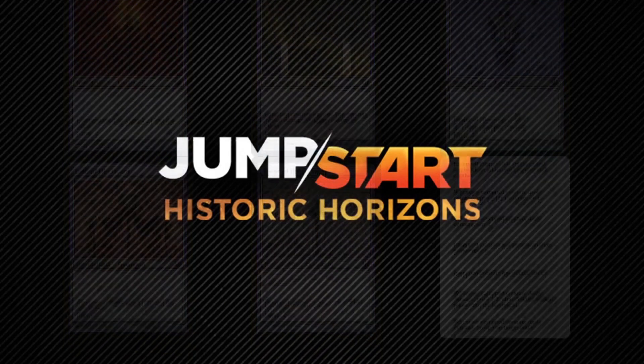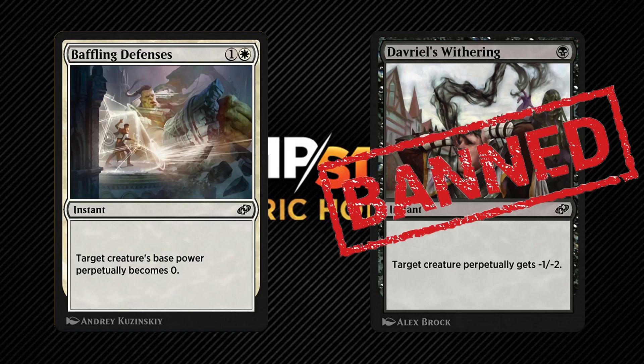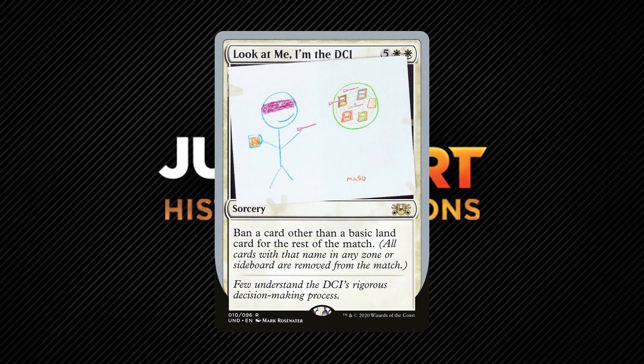Looking at the cards with this effect, let's start with Baffling Defenses and Davriel's Withering. If these hit a commander, that commander is essentially ruined for the rest of the game since they will keep this effect even if they change zones — it remains until the end of the game. If you cast Baffling Defenses at an opponent's commander, that commander will have base power 0 for the rest of the game, so unless they somehow pump it up, it will never deal commander damage. Davriel's Withering is worse since it perpetually gives negative toughness — if it hits any commander with base toughness 2 or less, that commander will essentially never remain on the battlefield. There's a reason why this was banned in 100-card Historic Brawl before the set was even released, so I'd stay away from these in a Commander cube.